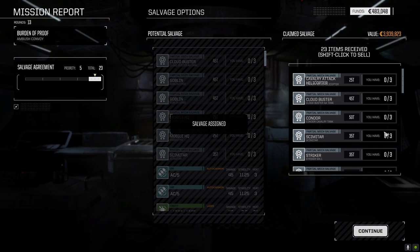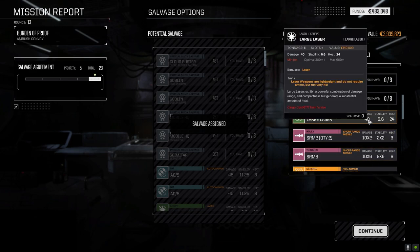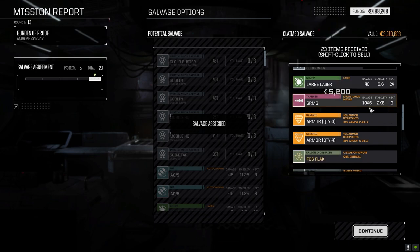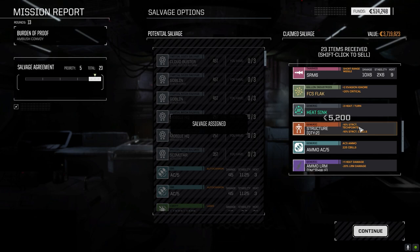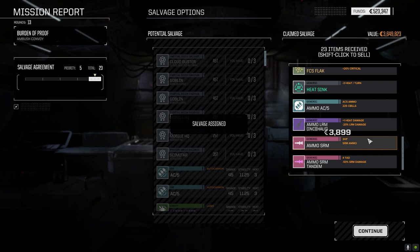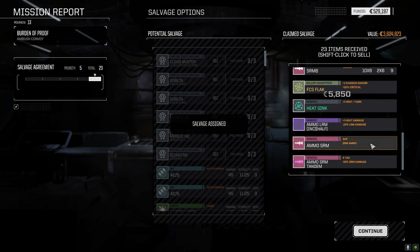Cavalry attack helicopter, Cloudbuster, got the other Striker part, large laser — hang on to it for now. SRM 2s — we've got two, let's ditch them. Armor can go. Do we need heat sinks — we do. Basic sensors can go, structures can go. AC 5 ammo, machine gun ammo half loads. Regular SRM — we'll hang on to the AC 5 ammo. Let's sell the rest — we don't need it.